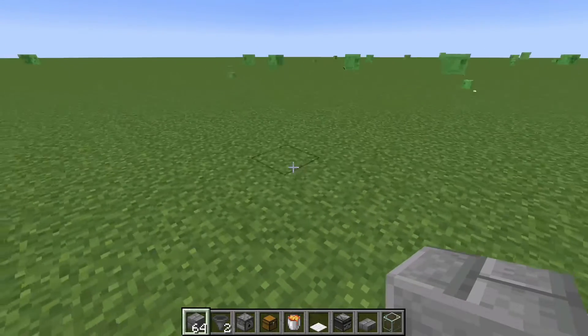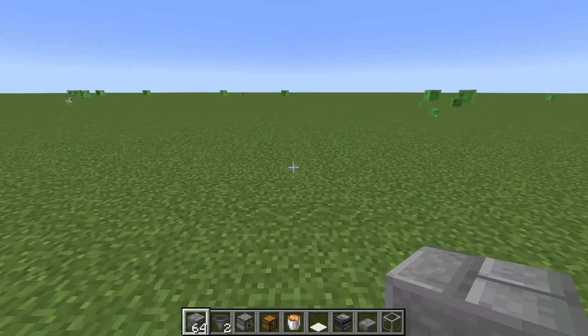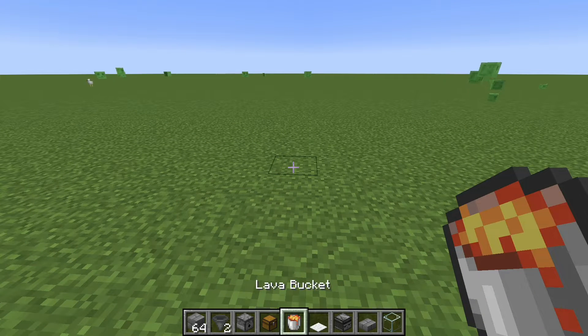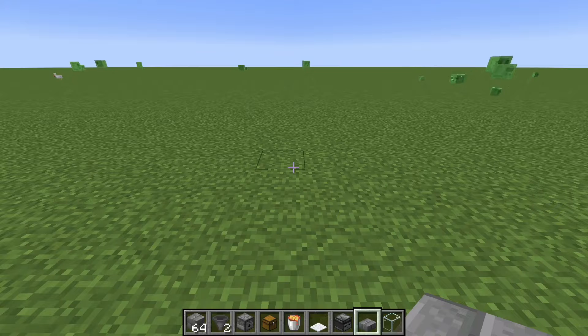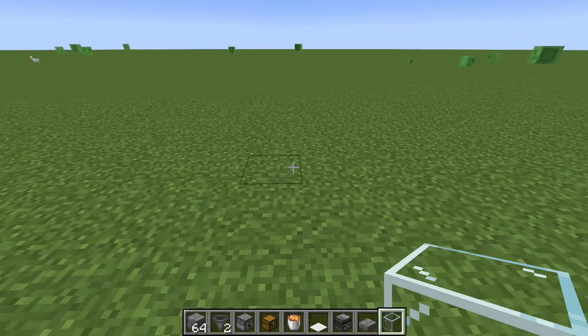What you're gonna need is around 64 of a block of choice (probably less), two hoppers, one dispenser, one chest, one lava bucket, one carpet of any color, two observers, one stone brick slab, and one piece of glass. You can also add trapdoors, but I'll show you where to add those — you only need two if you do.